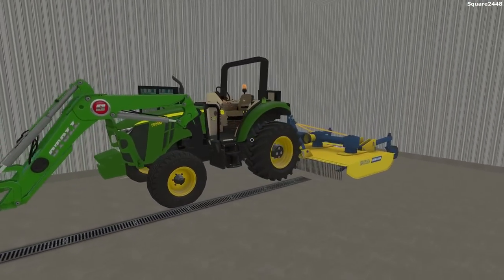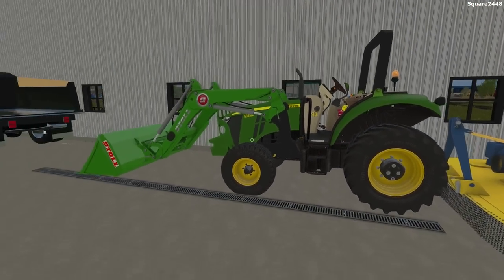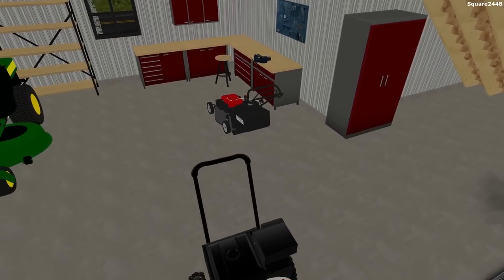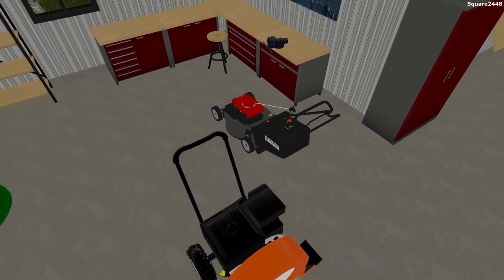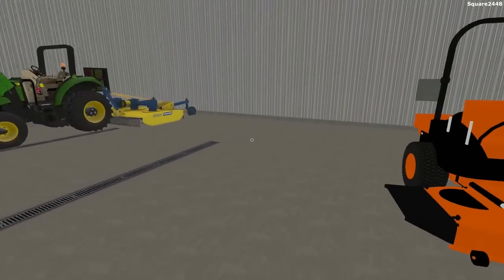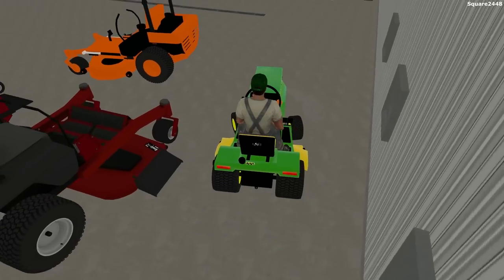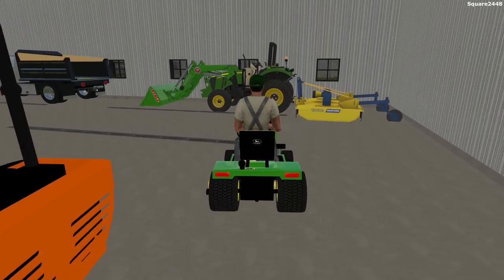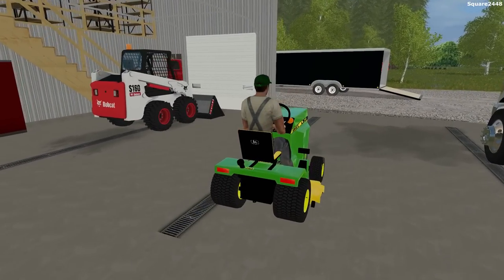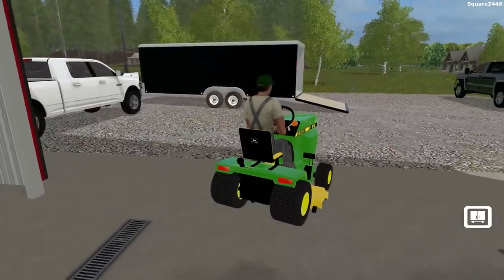We'll move the Bobcat right behind the new skid steer. We'll do that later — let's go get these two mowers, get the Craftsman, and when we come back we'll move things around and put a truck where the John Deere was. We'd actually be able to fit a lot of different vehicles if we do that.